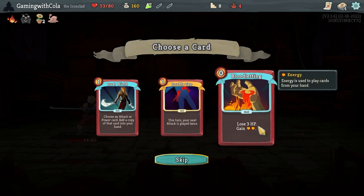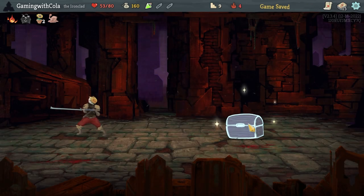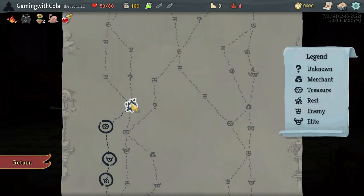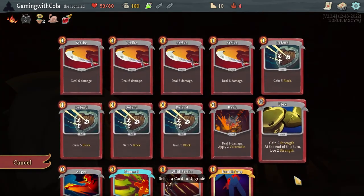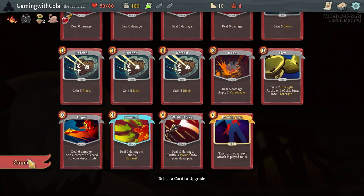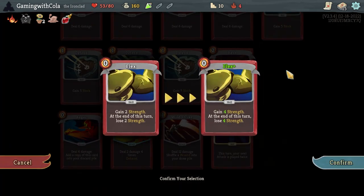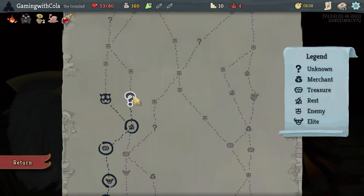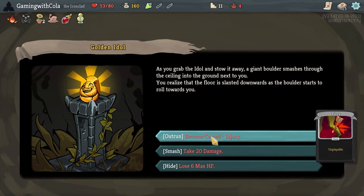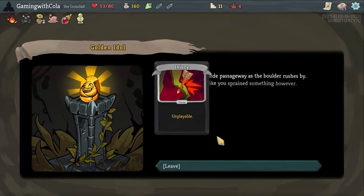Self-forming Clay — whenever you lose HP gain three block — it's heading towards losing HP. Another lose HP option. Choose an attack — I'm gonna go Double Tap. Proceed. Let's get the blood vial, that's always handy. Two fights to another one then a campfire, so I should have enough HP to smith, and I'm going to upgrade — not Wild Strike, oh actually Wild Strike is pretty good at 17 damage. Or should I do Flex? Let's do Flex. Let's go question mark and obtain the golden idol.